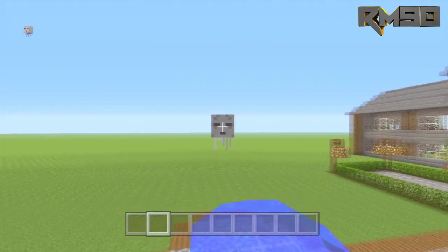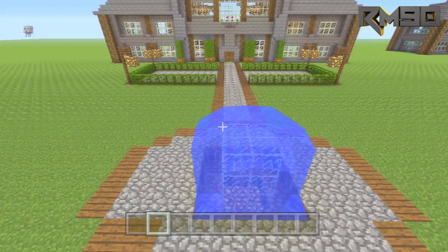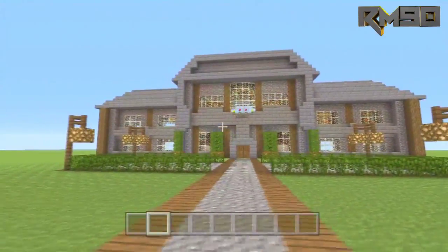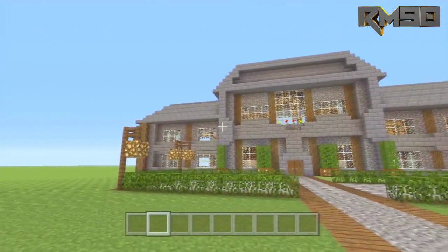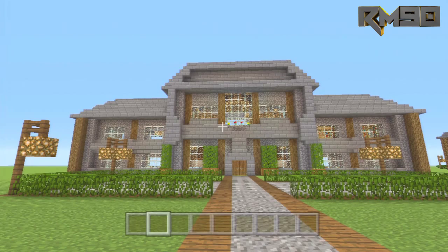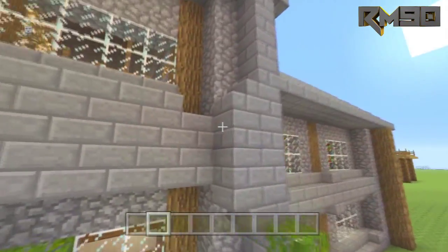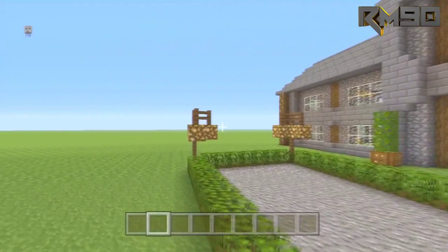Alright guys, welcome to my test world - are you ready to see the house? Here it is. I'm not sure 100% how I'm going to do the outside as far as the water fountain and walkway, but this is the basic design with little lamps and a couple bushes. It's cobblestone - cobblestone is kind of boring but it has depth to it with different features, the wood, and different brick details. The way some blocks come out and some go in just adds a different look to the house and I really like it.